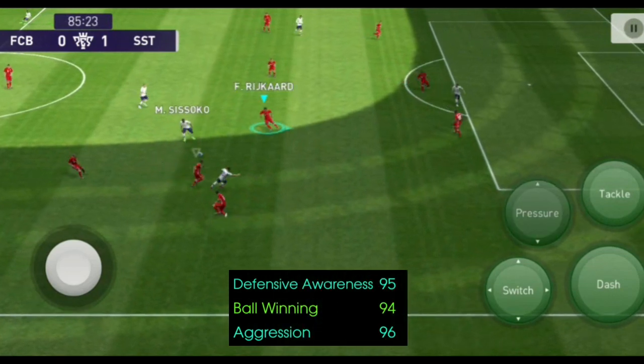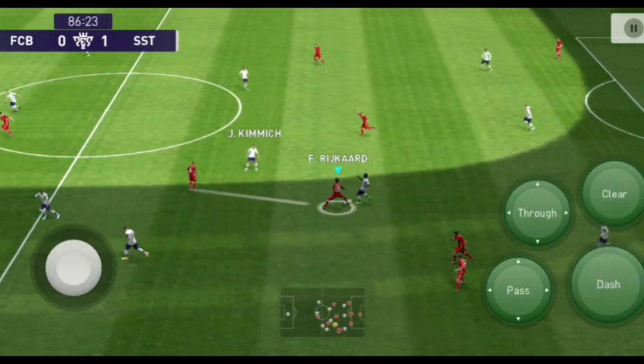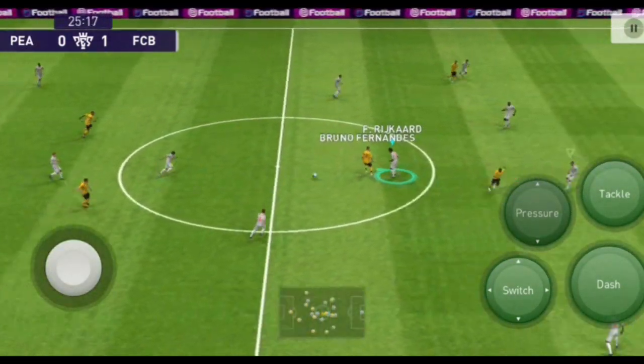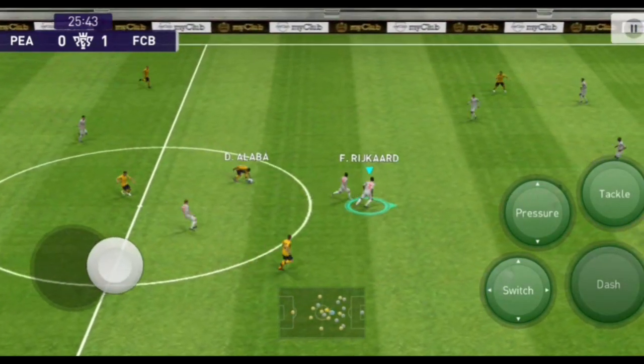Defensive awareness is 95, ball winning is 94, aggression is 96. The ball winning is 94 and aggression is 96. The ball winning and aggression combined is 91 — all of this is very aggressive.